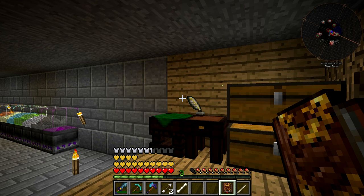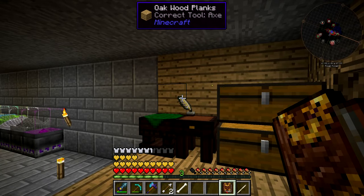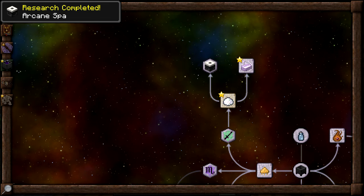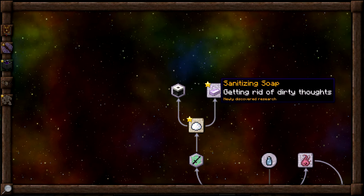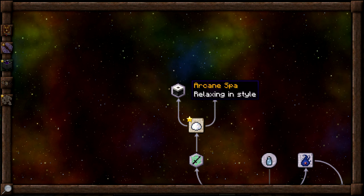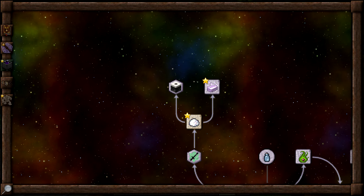Okay guys, so we are back. I did manage to find one guy that was above us — out of all those guys on the map, only one guy was up on the hilltop right above us, and that was a skeleton. So I went out, killed him, came right back, and now we have enough experience to research the arcane spa. This one is just a convenient way to go about this — it increases the effectiveness of the sanitizing soap and bath salts, but you don't necessarily need it. The main idea today is going to be the purifying bath salts and sanitizing soap.